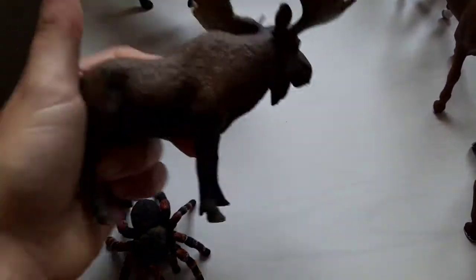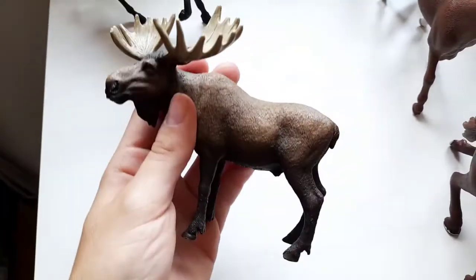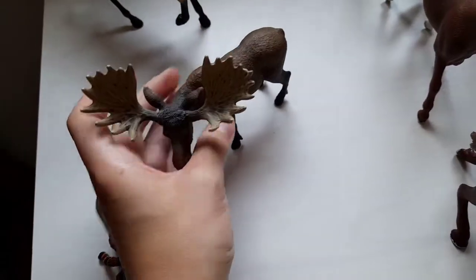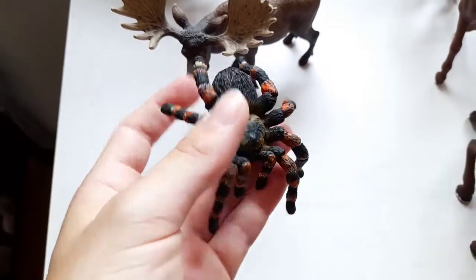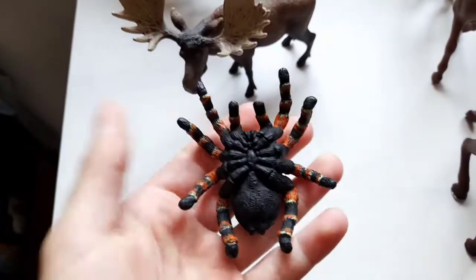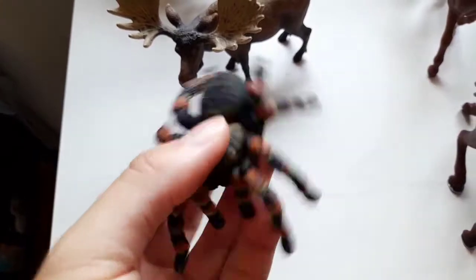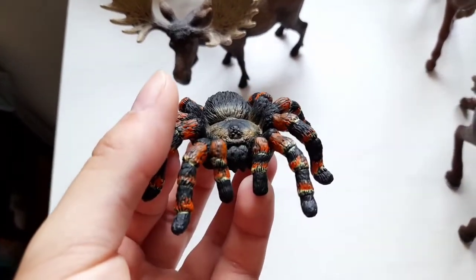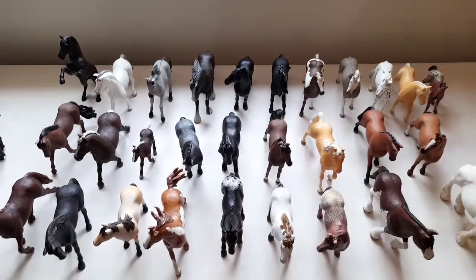And here are my other Schleich animals. I got this moose — his name is Tybalt. And here is my spider; I don't know what breed of spider it is, maybe a tarantula or something. His name is Hamilton — yeah, this is little Hamilton!